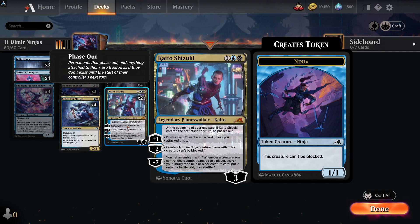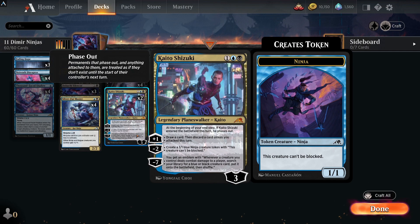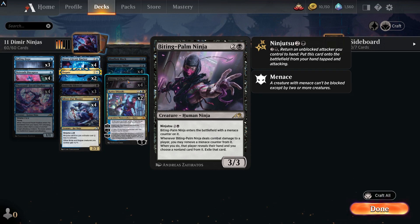Kaito's minus two creates a 1/1 blue ninja that can't be blocked, so you can see the synergy: make a creature that can't be blocked, draw a card, and then you don't have to discard with the plus one ability. Other rares in the deck include Biting-Palm Ninja — a 3/3 for three with menace. When it does combat damage to a player you may remove a menace counter; when you do, that player reveals and you choose a nonland card from their hand and exile it.